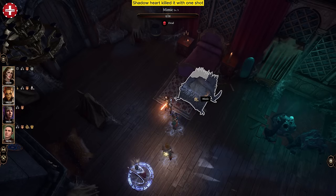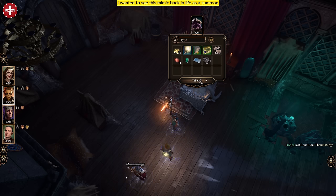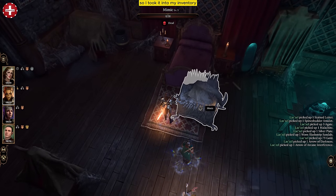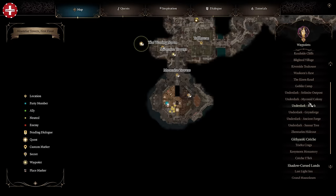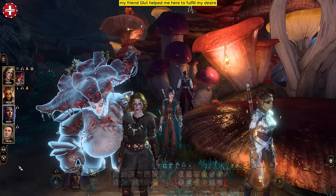Shadowheart killed it with one shot. I wanted to see this mimic back in life as a summon, so I took it into my inventory and first travelled to the Underdark. My friend Glut helped me here to fulfil my desire.